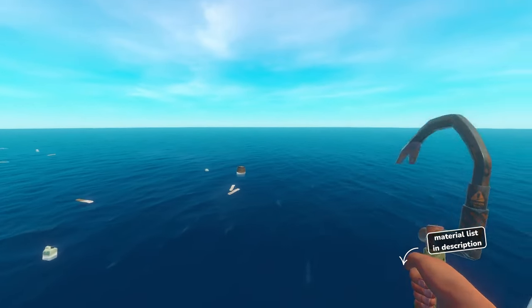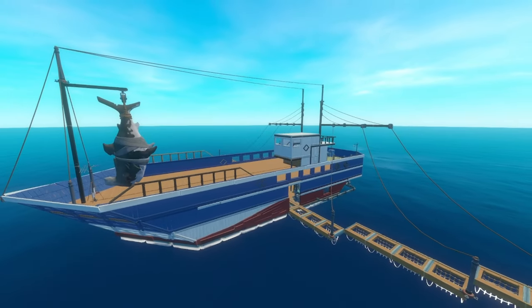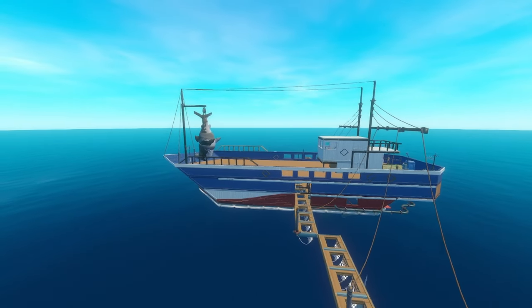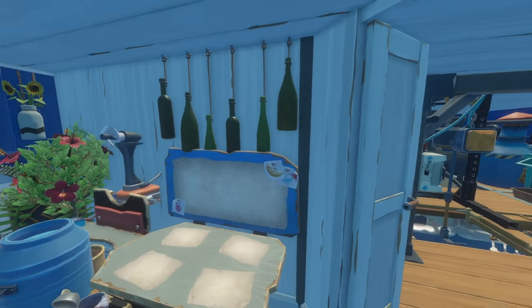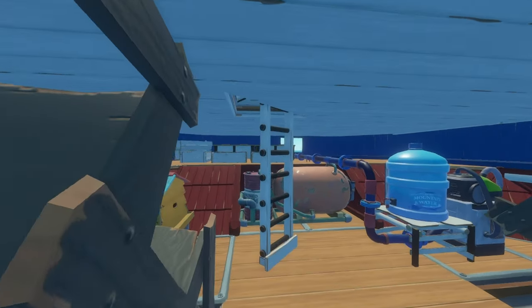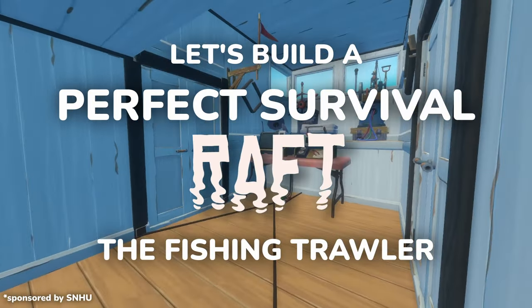As always, materials are listed in the description so you can know what you'll need to gather to build this ship. This design is meant for mid to late gameplay, and you can build up the shape over time and swap out components as you choose. Of course, it is story compatible and fitted with all of the things you need to live a comfortable and happy life out on the seas. So with that out of the way, let's build a perfect survival raft — the fishing trawler.